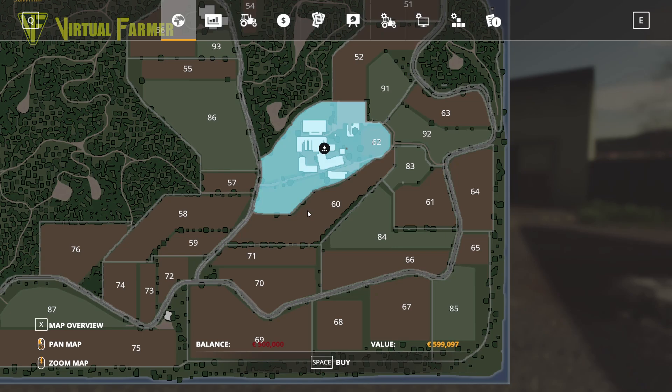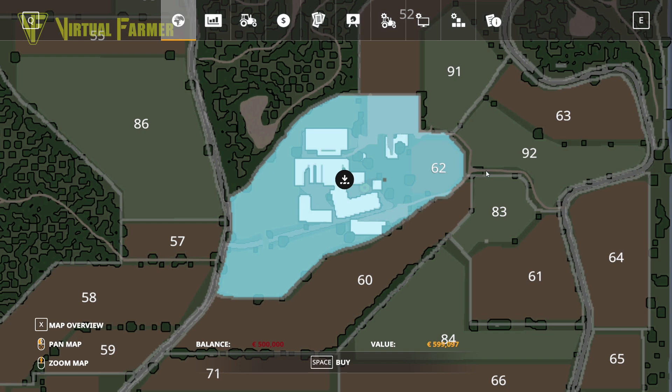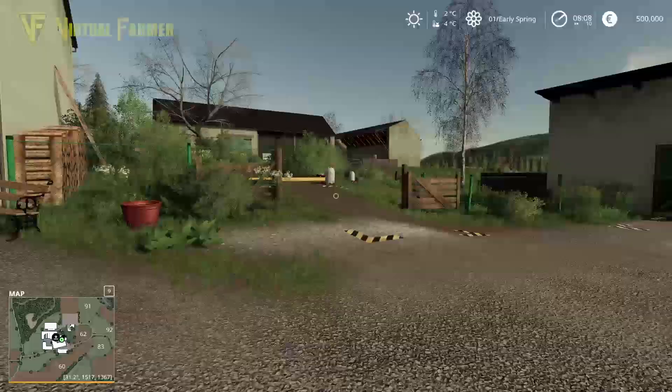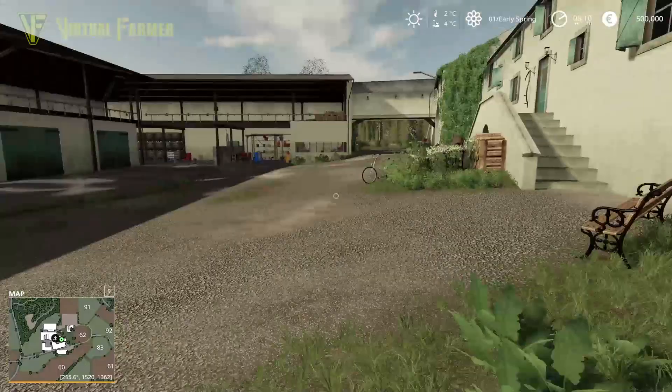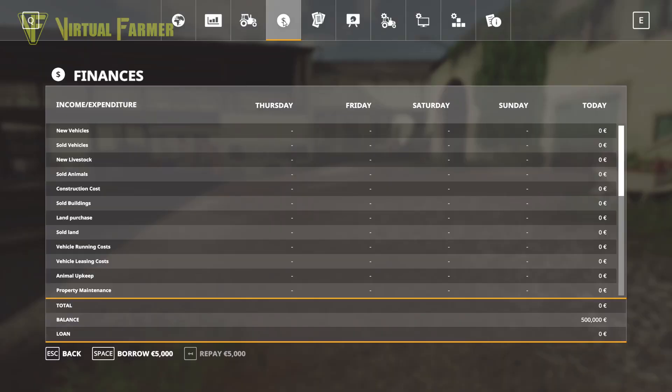The main farm costs £599,997, so yeah, not a cheap start. We're going to have to borrow money to get ourselves moving. The reason I want this area is because we have all of the animal facilities, so we're going to be getting chickens, sheep, and cows on here. I'm going to borrow £200,000 initially to get us set up.